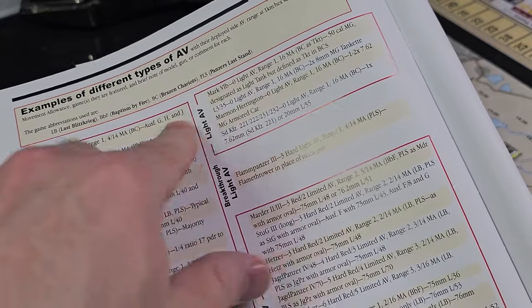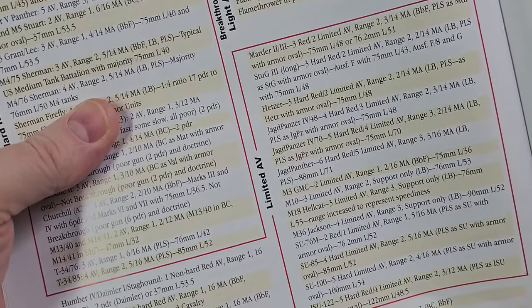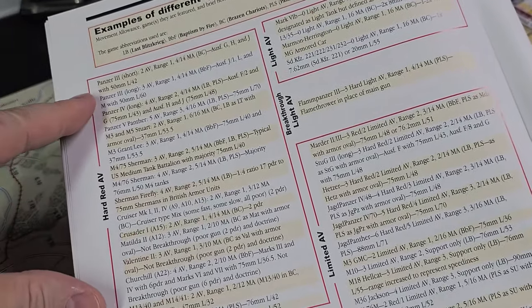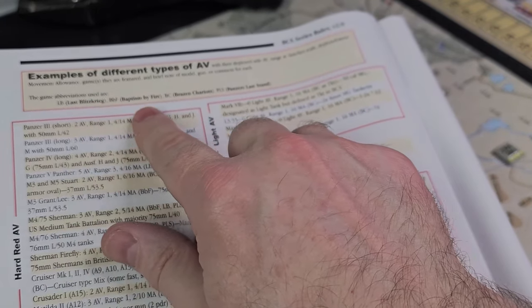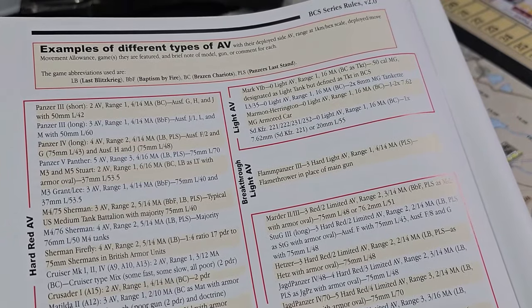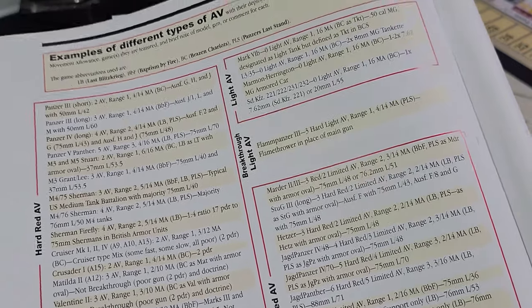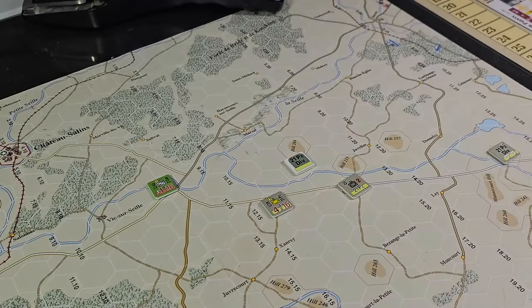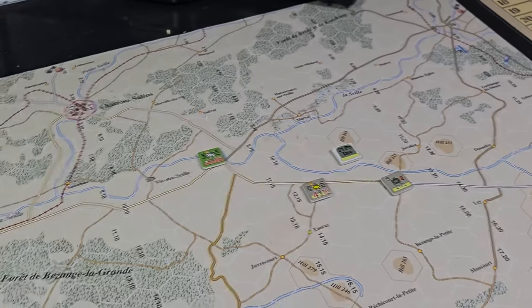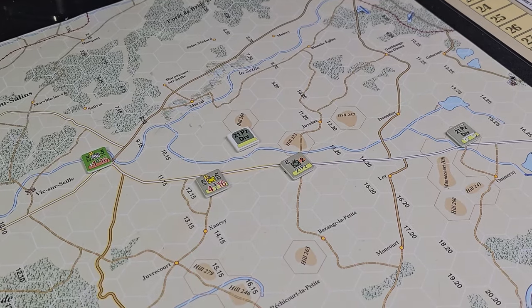If you've got this game, you can kind of match what vehicles are listed back here. It'd be cool if they updated this list. Especially Panzer's Last Stand, which I have, and Brazen Chariots. I probably won't get the other two — I'm over the bulge. Baptism doesn't have those color-coded bars, which will throw me off. But if you're playing those other games, check this page out. It helps you get in your head what these units might be representing on the counters.